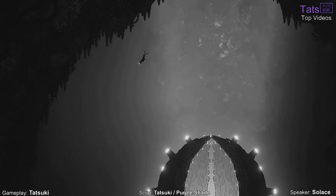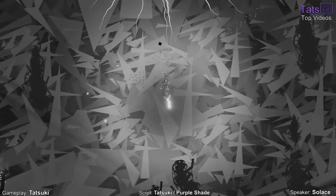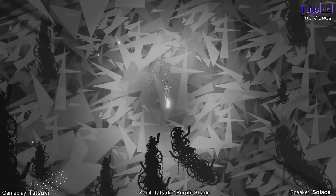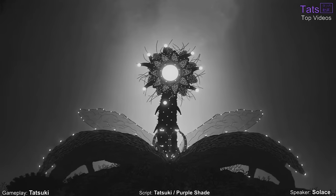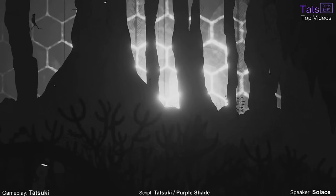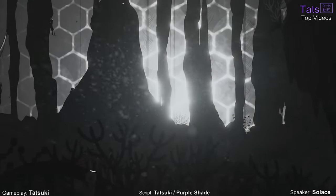Often compared to an underwater Limbo, Silt's monochrome hand-drawn art style sticks with you long after you've finished playing. Are you able to use your wits to figure out the puzzles in the dark, complete the prophecy, and perhaps set your fallen brethren free?